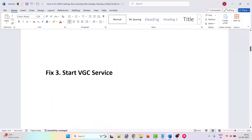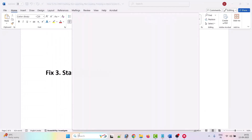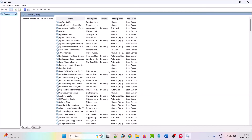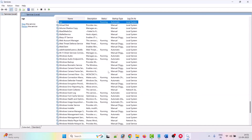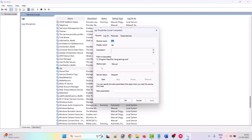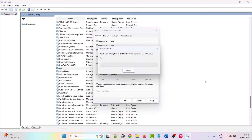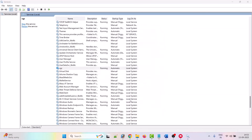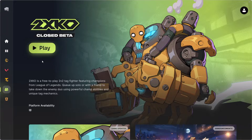The third solution is to start the VGC service. In Windows search, type 'services' and open it. Look for VGC, right-click on it, select Properties, set the startup type to Automatic, then click Start. Wait for it to complete, then click Apply and OK. You can then launch the game and check.